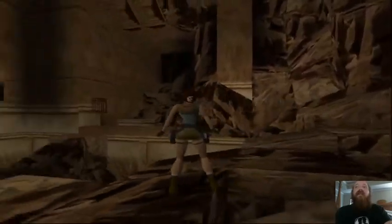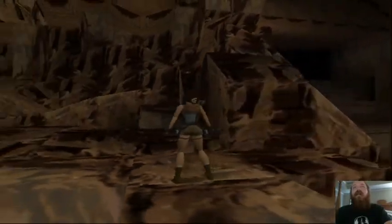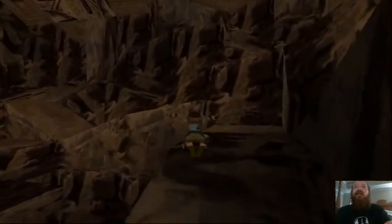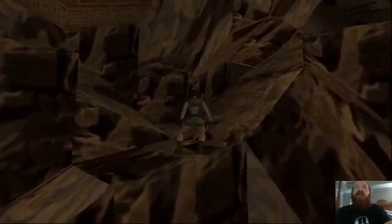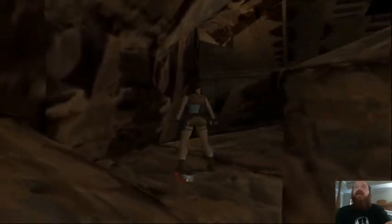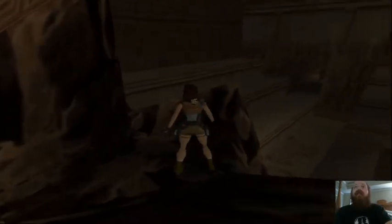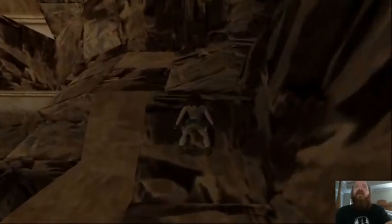Laura is now up above the coliseum but on the other side. There are some shotgun shells up here that Laura can acquire. If Laura looks this way we can see some of the coliseum seats. We can get over there but right now we're going to go this way.